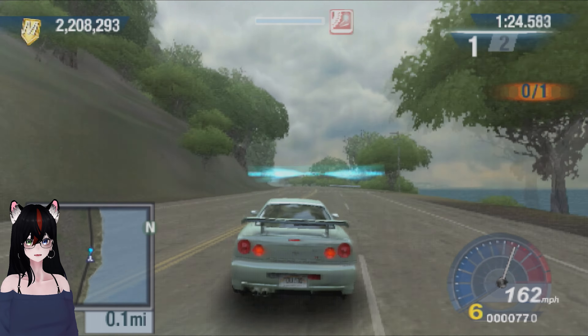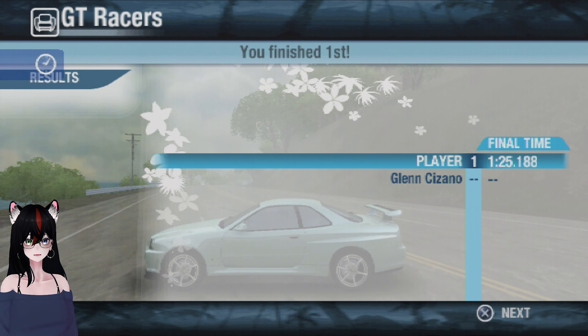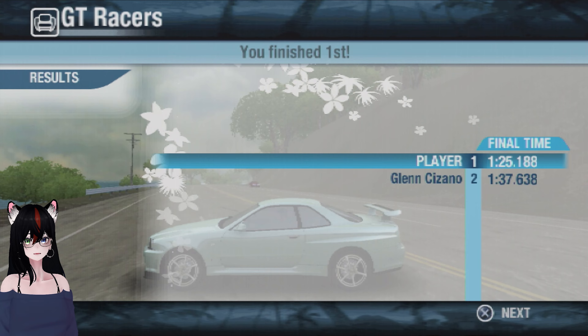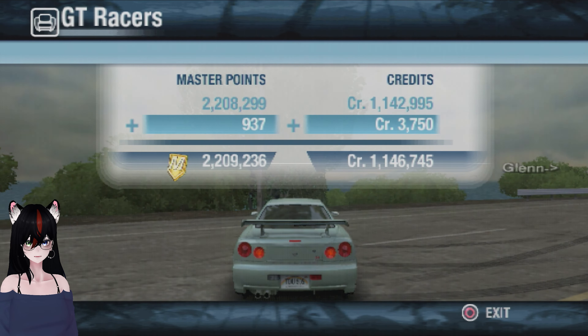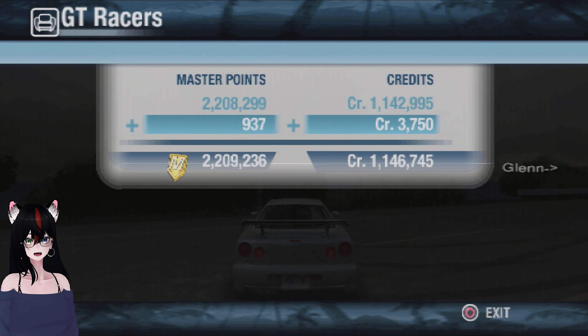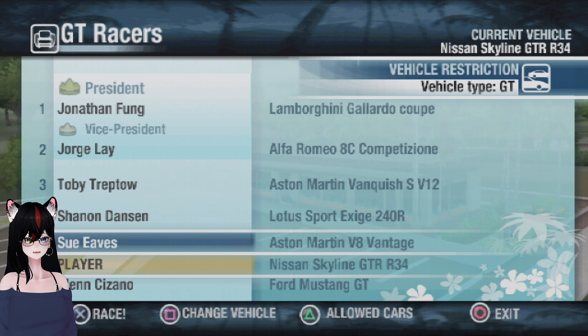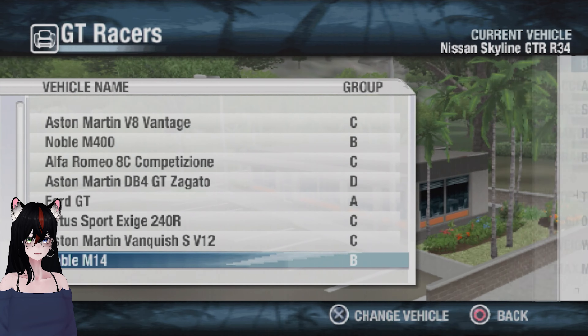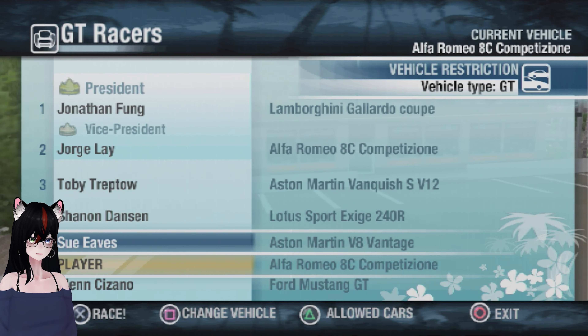And across the line. Glenn is somewhere back there — there's Glenn. Twelve seconds ahead for our first race. I keep seeing my money just go down and not get replenished, although I know as soon as I do more racing I'm going to have a lot of money. Now I get to pick a C-class car — I haven't used the 8C in a long time. We shall use the 8C to go up against the V8 Vantage driven by Sue Eves.